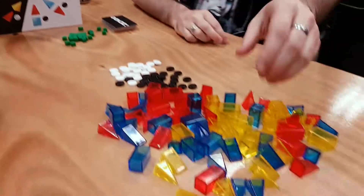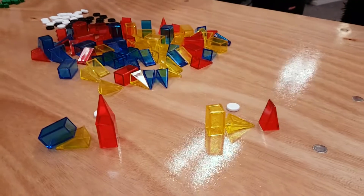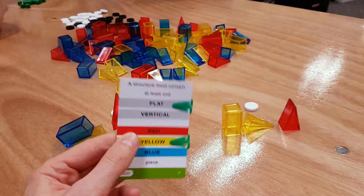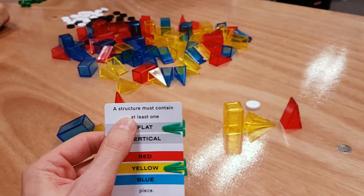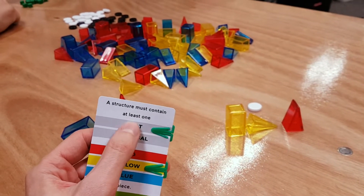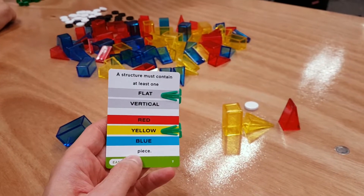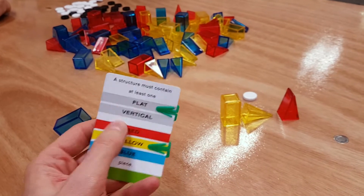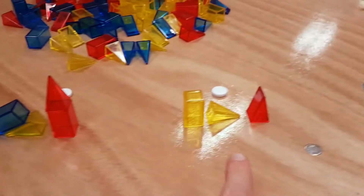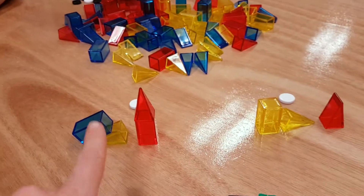Zendo is a kind of abstract shape-building rule-guessing game. One person — in this case, me — is the clue giver, and they have a rule. So in this case, I'm trying to make a structure that contains at least one flat yellow piece. I then make two structures, and they both have to satisfy this rule. You can see there's one flat yellow piece here, and I made another structure here which also has a flat yellow piece — but there are also other pieces I've put in to confuse people.